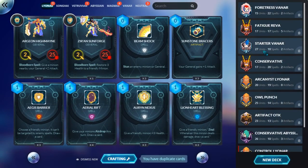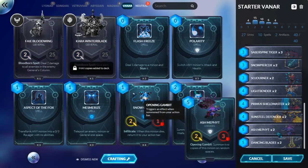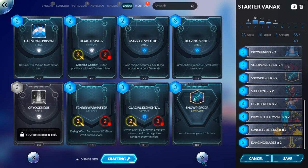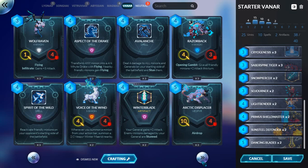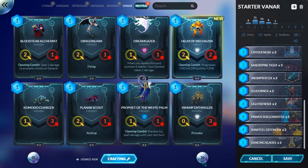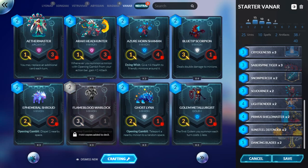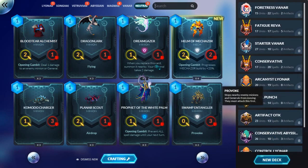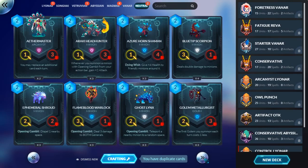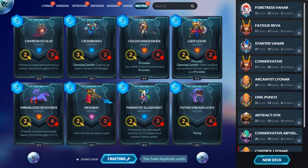Ash Mephit's not doing so hot — he's just getting mulliganed a lot, and that's not good. Do we just want... oh my goodness. Blood Seer Alchemists — you're probably more useful than I thought you were.